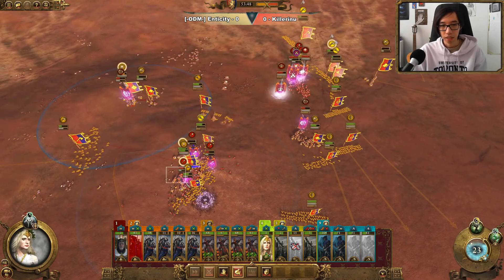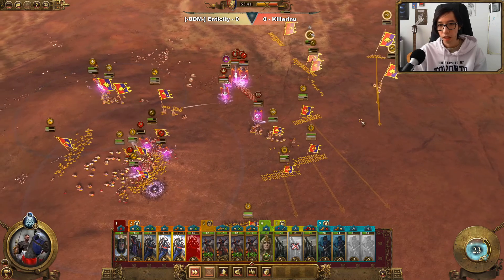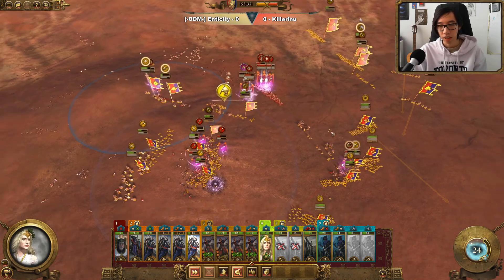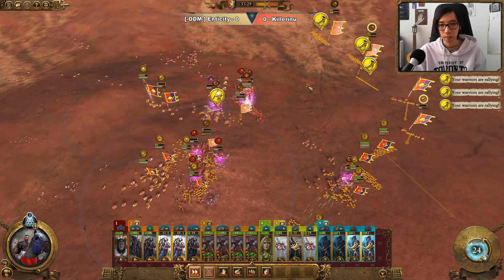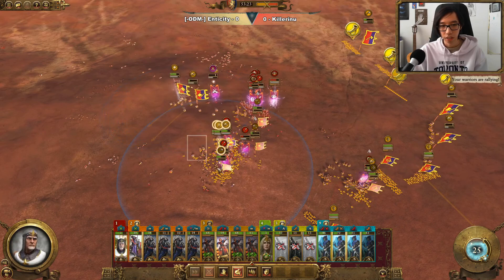Having the Peasants constantly firing in will be able to slowly whittle away even Black Guard, so keeping them alive is going to be the plan. In the meantime, we'll continue cycle charging this pocket of troops and eventually they should break off. This Scourge Runner Chariot unit does have a lot of ammunition left, so we're going to turn our Archers to focus fire it instead of running away, because we really want to take it out.